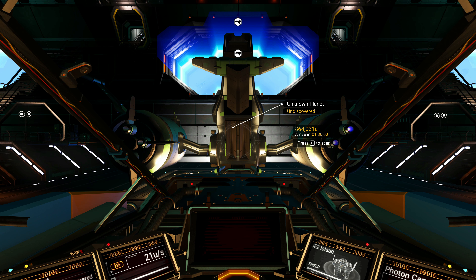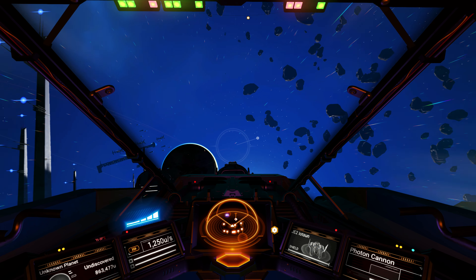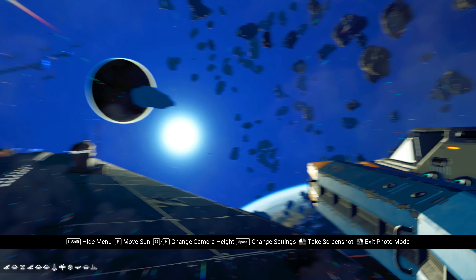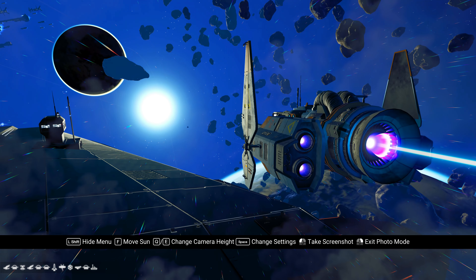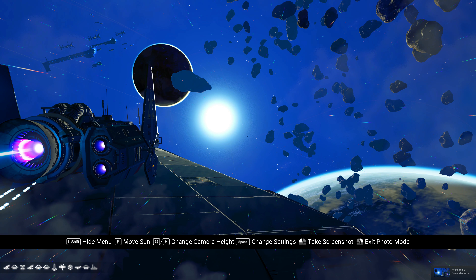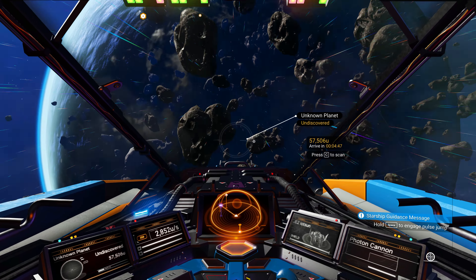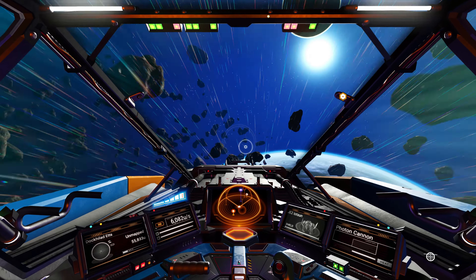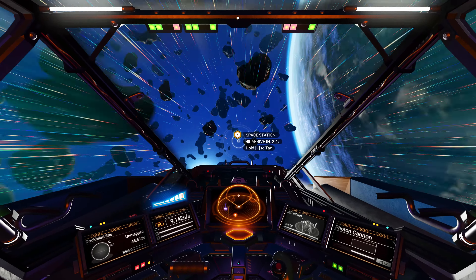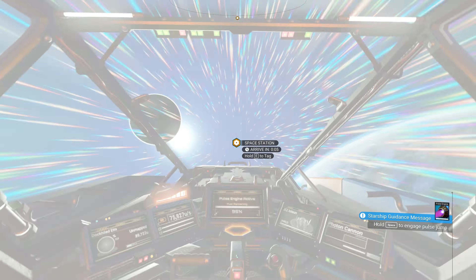Let's go see what we can find in this system - if my memory serves from the last episode, we've done no exploration in this system whatsoever. That is our first picture - very nice, subtle blue. We've got a little bit of everything. We've got a freezing planet with high sentinel activity. We should go to the space station - we're a bit far away if we jumped here via wormhole. Let's travel to the space station and see what we can find.